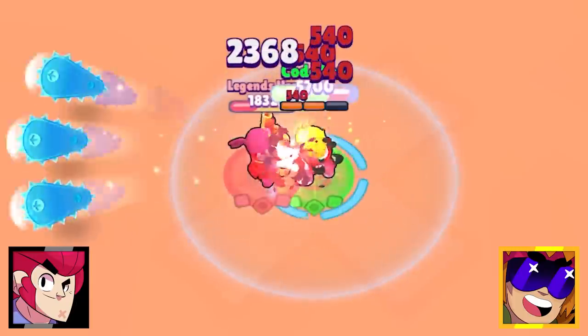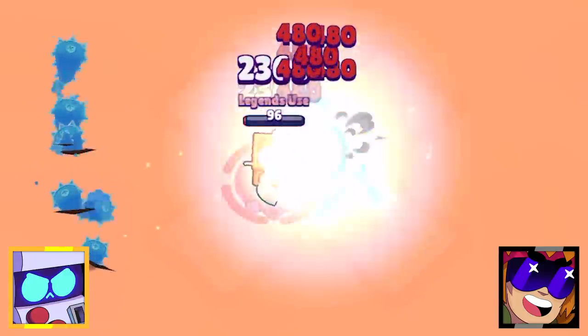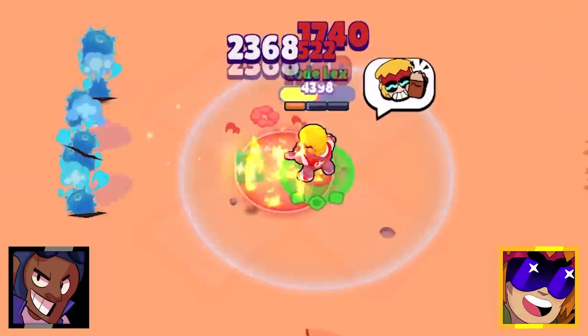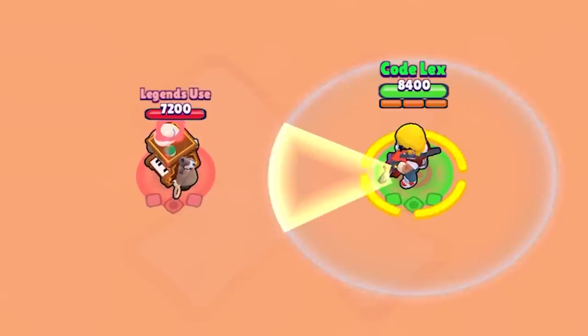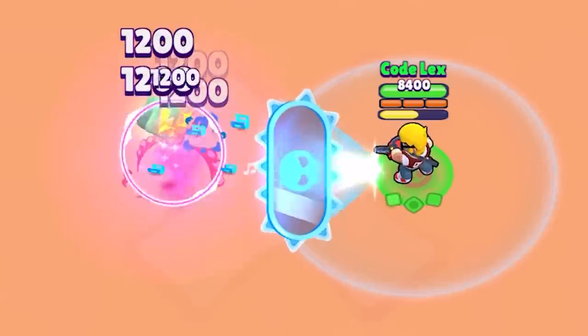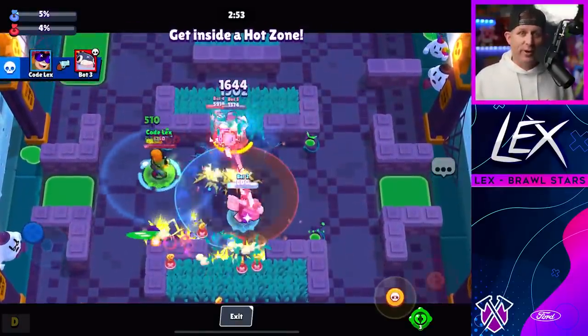As for the other brawlers in this category, 8-Bit did win even if it was by less than 100 hit points. However, a few brawlers in this category are going to have a very rough time with Buster and his super, because Buster's shield reflects damage — and it's especially bad for brawlers with long duration shots like 8-Bit, Rico, and Colt. They're going to have to be very careful around Buster.